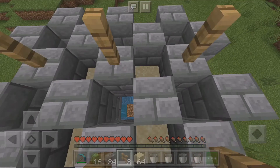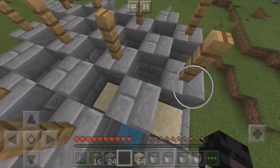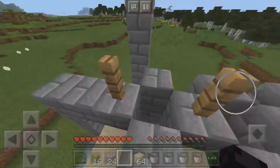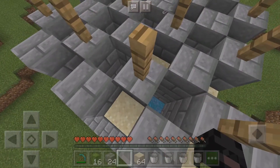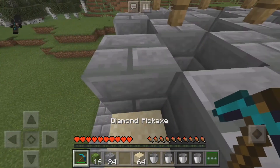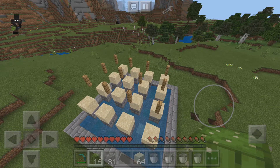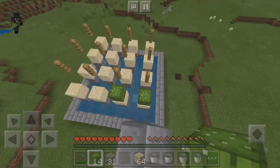Then again in the next line, three. Between four blocks there should be three fences. Now let's break these support blocks — it should look like this. Now let's place cactus on every sand block.